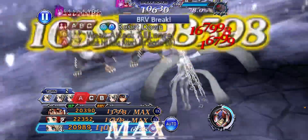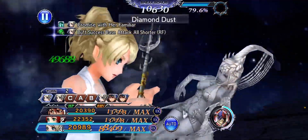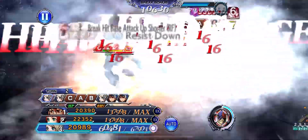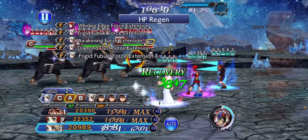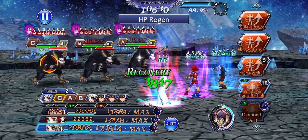I'll hit EX because I want to hit EX of course, get some more damage off. Probably hit skill one because I haven't used skill one in a break.